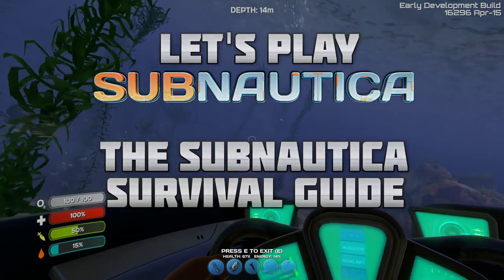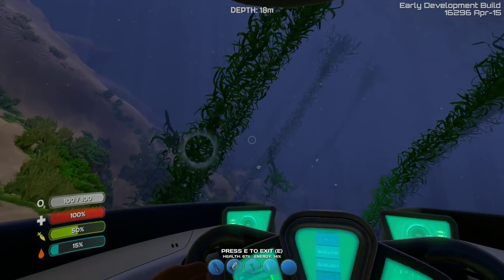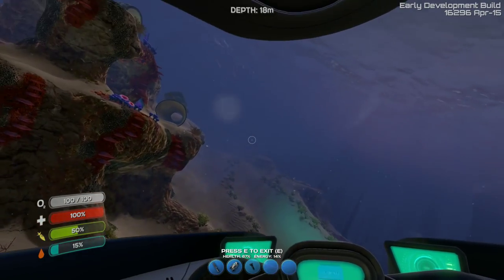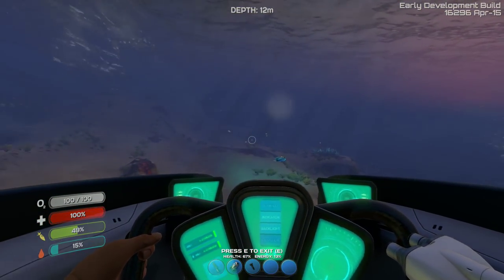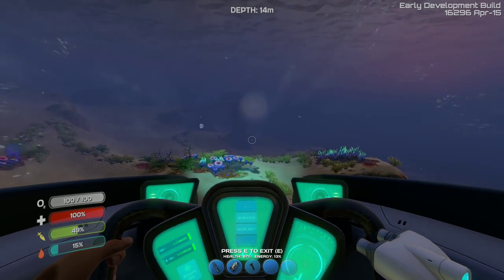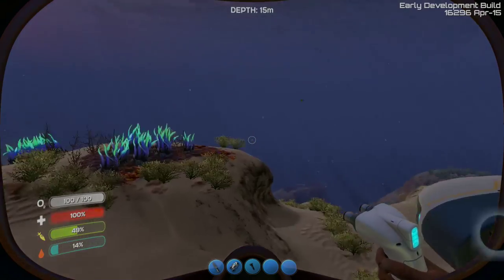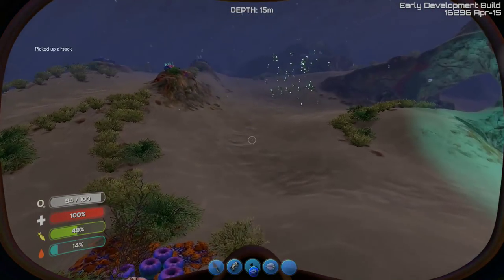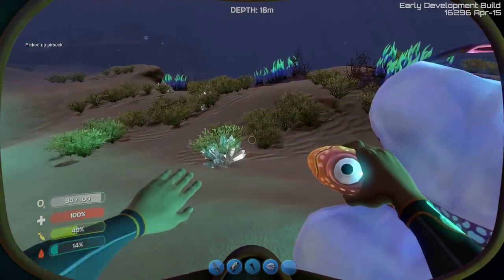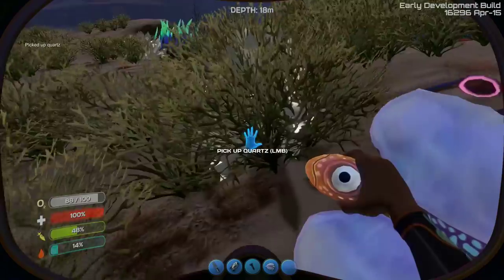Hey guys, WellsNight here, bringing you another brand new episode in my Subnautica Let's Play series, the Subnautica Survival Guide. In this episode, we're going to be working really hard to try and get our hands on a Cyclops by the end of the episode. That's the goal. We're going to see if we can get there — it's quite an undertaking. There's a ton of different resources and things that need to be gathered.